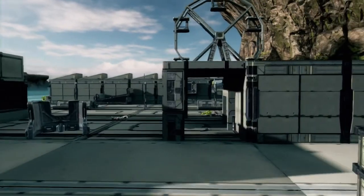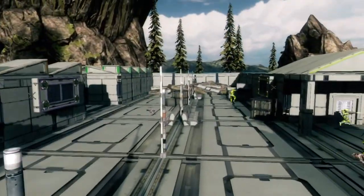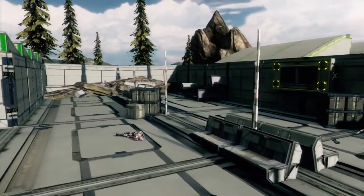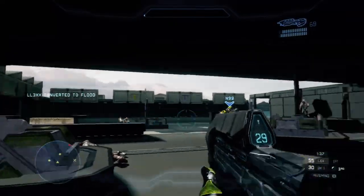We're going to continue through here on the carnival grounds. You're going to see that the flood will have access to the upper roofs, although they are soft killed in certain areas so they can't camp up there, but it's just another way for them to attack the humans. Here you've got some nice benches and crates that act as good line of sight blockers along with a few pieces of debris and some equipment laying around in the background.